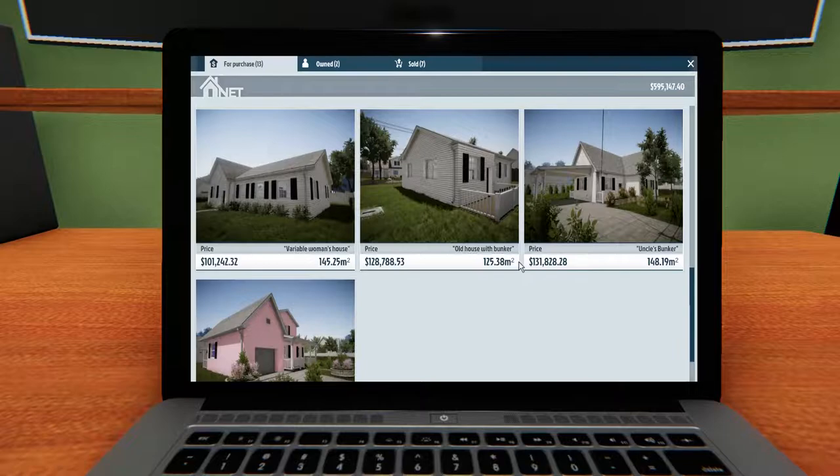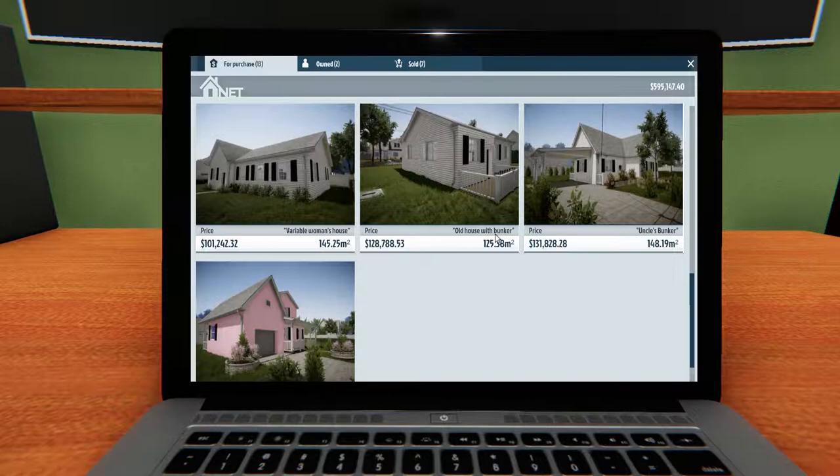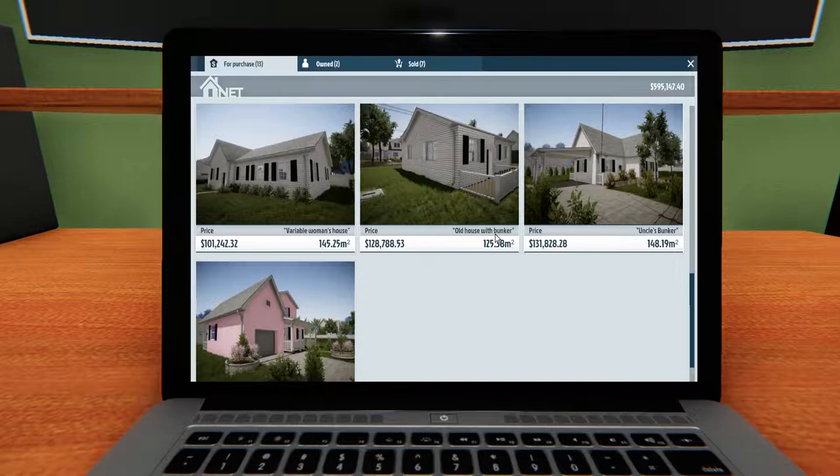We've got 13 houses to go yet that we haven't done. My intentions for this series are to make our way through all these houses. We've got mostly small houses left at this point, not a whole lot of big houses. Some of these small ones we could probably finish in like an episode or two. Old house with bunker — uncle's bunker — is that the boring huckster's home?